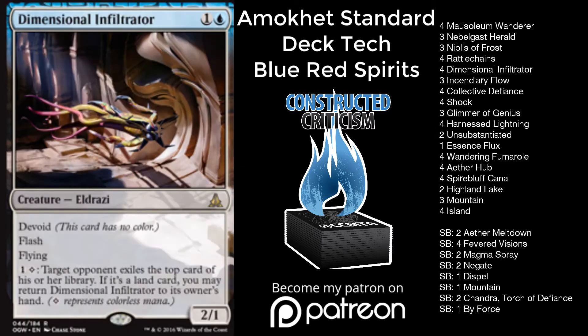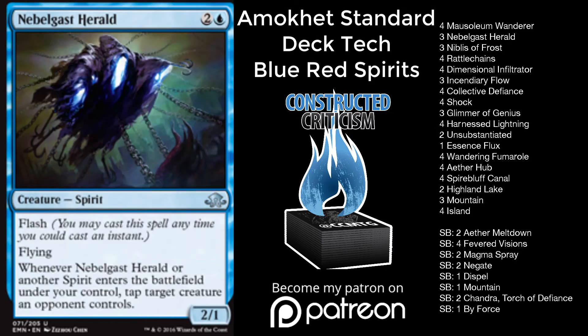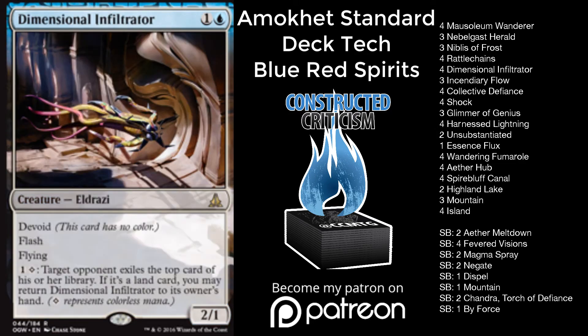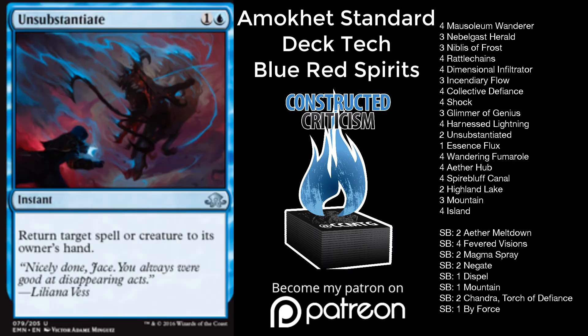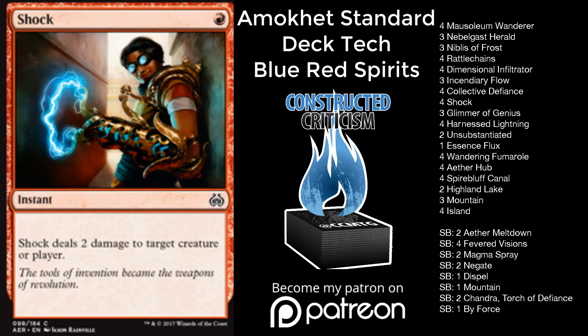In the main deck, the strategy is pretty obvious. What you're going to do is play cheap flyers — all of our creatures have flying and they're all at a very low mana cost. You can also play them all at instant speed. Then you interact with your opponent in different ways through removal spells, Unsubstantiate, and things like that, to give yourself a real Tempo game. The deck is so fun.